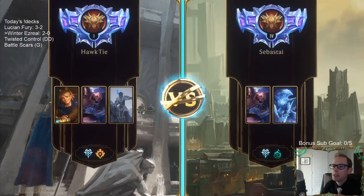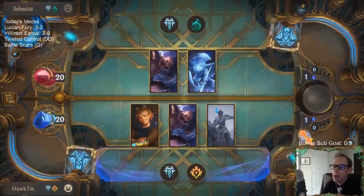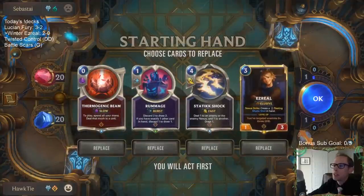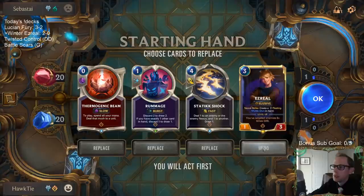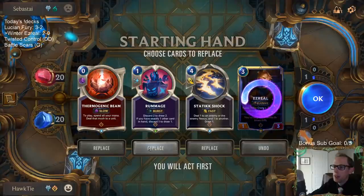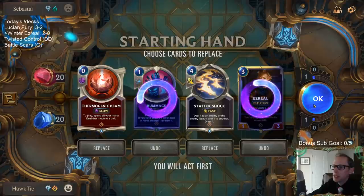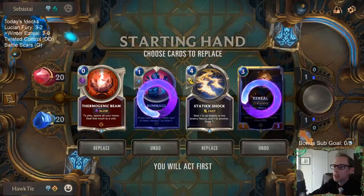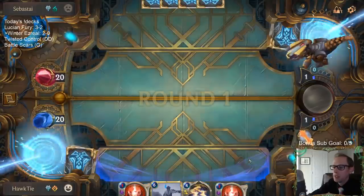Braum and Niyah — probably a good matchup having the Ezreal combo kill against a Braum Niyah deck. We don't need Ezreal right away. I don't know about this Rummage, we'll get rid of the Rummage. Static Shock isn't really doing stuff — it's just two targets for Ezreal and draws a card. Maybe I should be mulliganing the Static Shock.